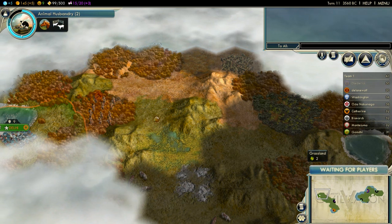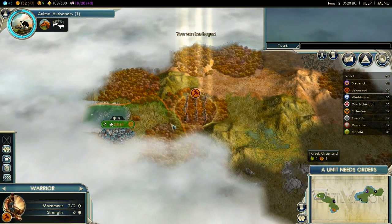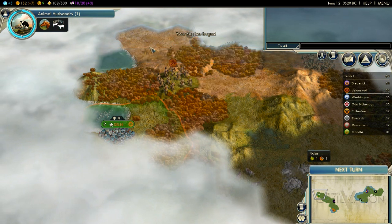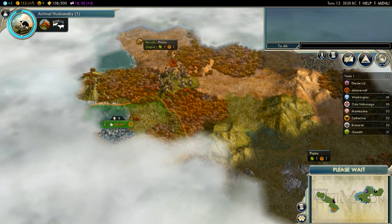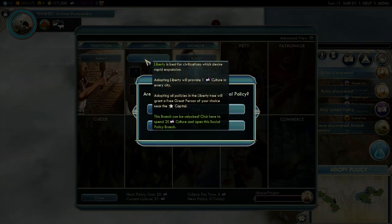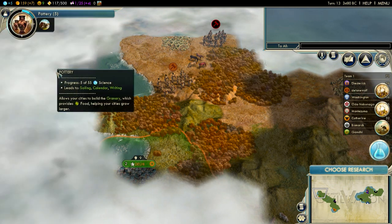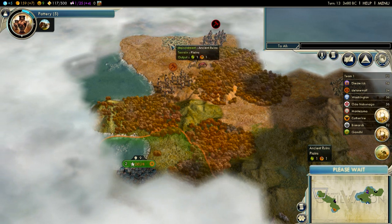Next turn — this doesn't feel like it's that much slower than a single player game. How is my culture doing? Just two more turns. Looks like a lot of water there — not so good. I can adopt a policy: Liberty. Give me liberty or give me death. There's a policy hit so barbarians up there.